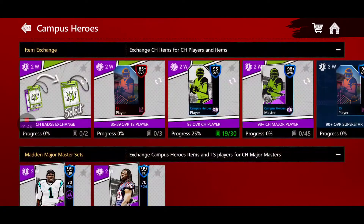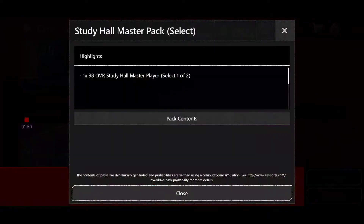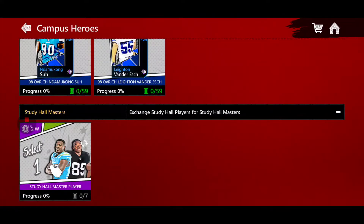I think this is going to be well worth it, because if we scroll all the way to the bottom, you can turn in 7 of these players to get either 98 overall Amari Cooper or Desmond King. I personally am going to be going for Desmond King — I do not need Amari Cooper.